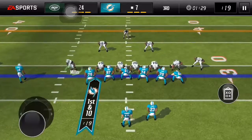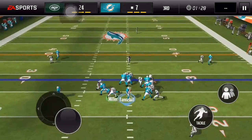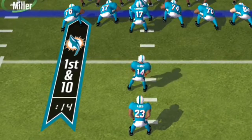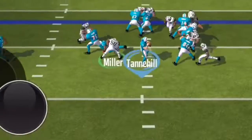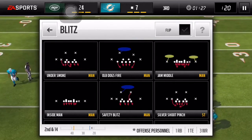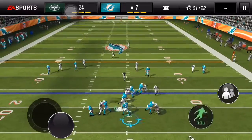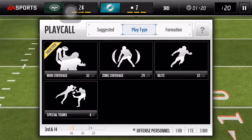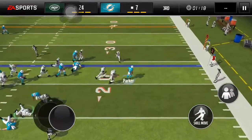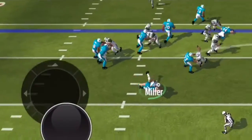Jam Middle again — he's in shotgun so it should be easy. Oh, look at that user sack by Von Miller, that is nice! Let's try a different play. He's over here, let's bring him forward. Oh, look at that great defense by Von — he's so tall, look at that! Jam Middle for fourteen yards — look at that hit! But he still caught it for like one yard.